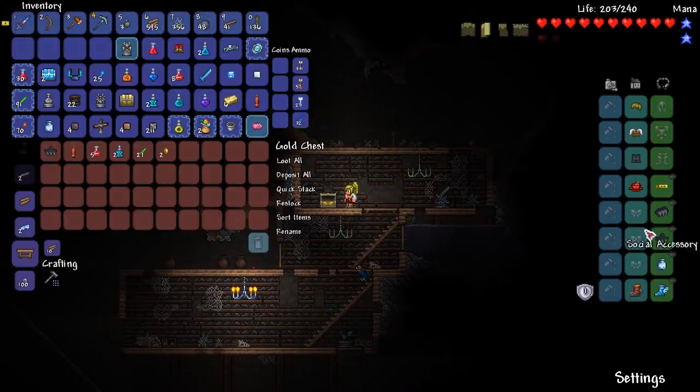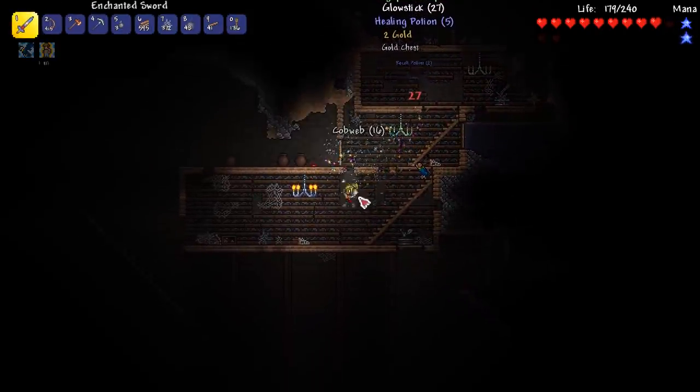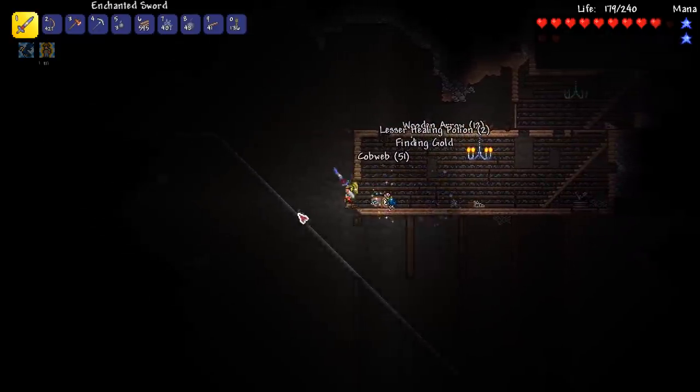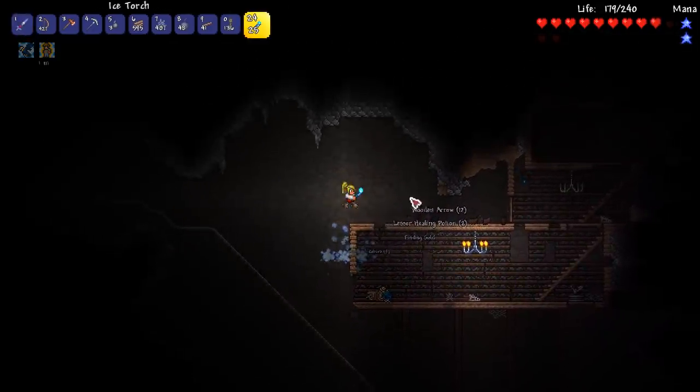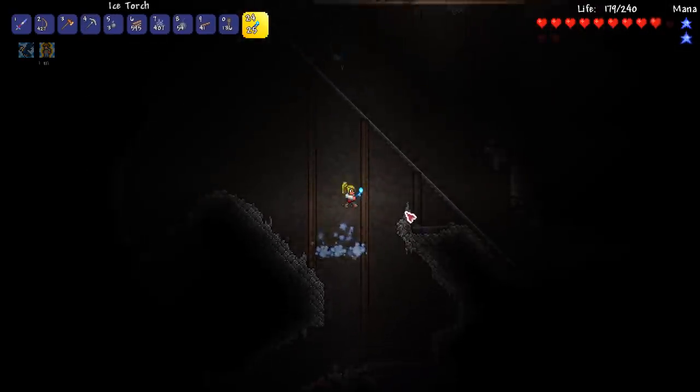It's an imp! More shoe spikes - I'm going to have a collection, these are the golden fists of this playthrough I think. I can see that button. Do I want these pots? Let's quickly get those, grab those bombs. Where's that little button thing - let's stay away from that.